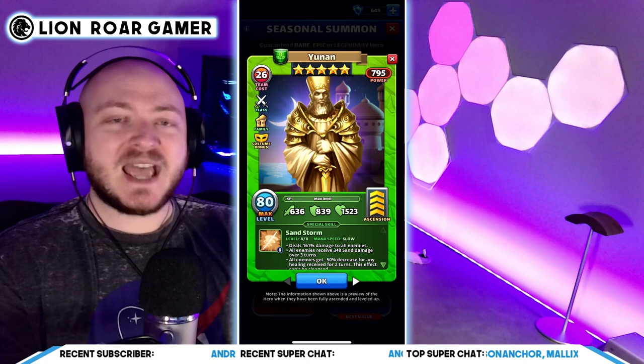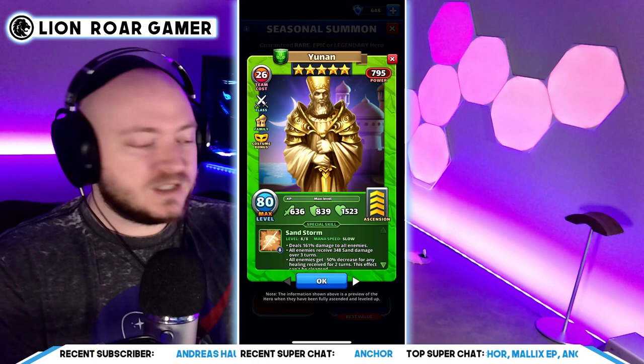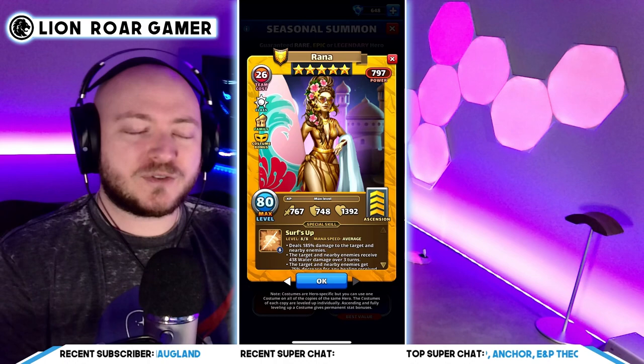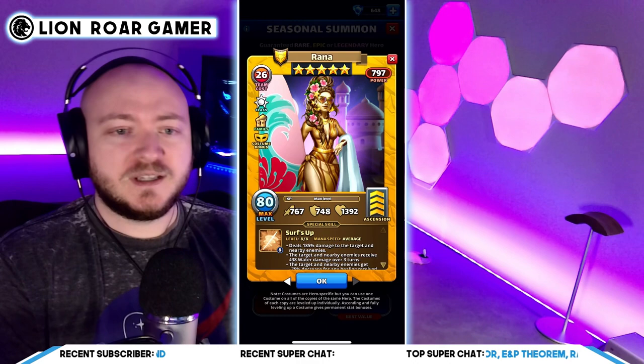Yunin is slow, so do take that into account — you're going to have to try and time these heroes if you're going to use the synergy. Rana is only going to hit three heroes at best; sometimes she's going to hit two or even one. But she is average speed, so just like with Elizabeth, you could potentially make her fast with a level 23 mana troop.